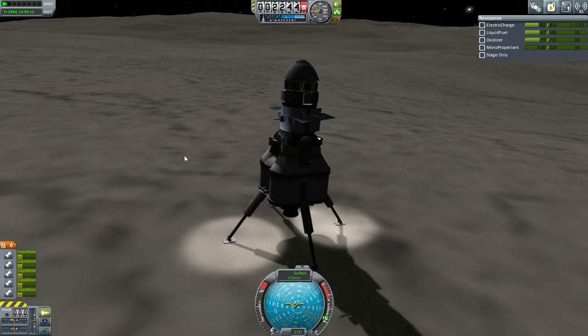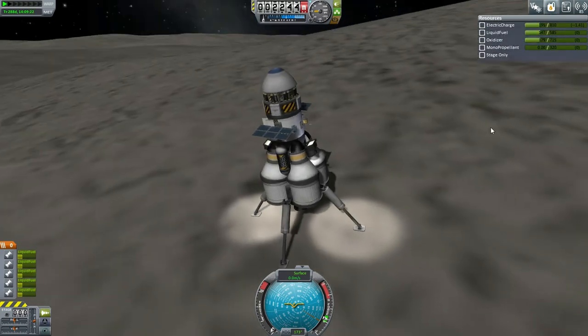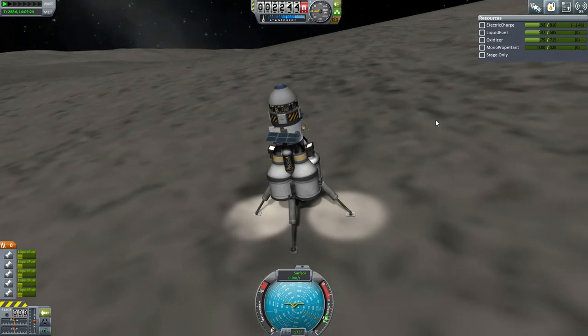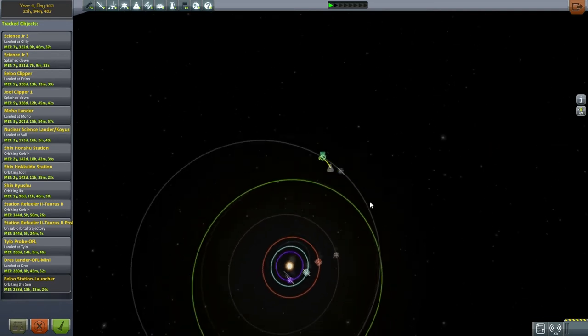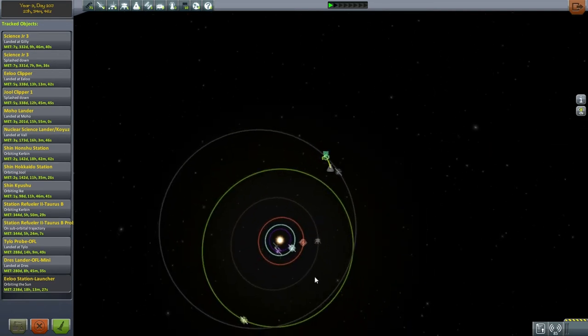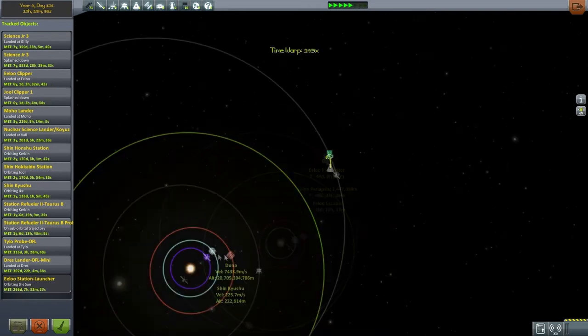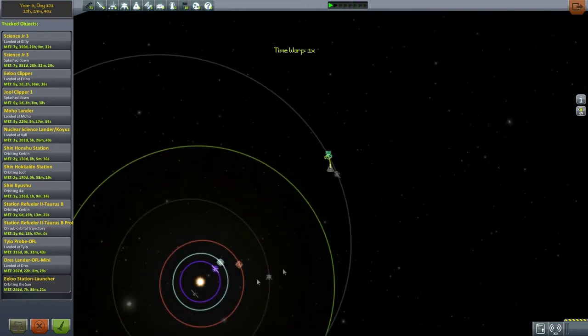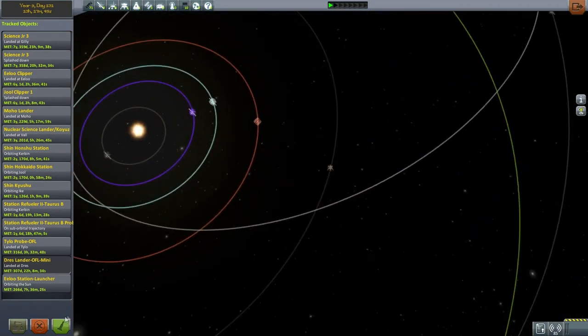Our Tylo lander is successful — we got much science and we have fulfilled the Explore Tylo contract. Now we probably need to take care of our Kerbal headed home from Drez. The Ilu encounter still has 57 days on it. I think Kerbin will pass Drez before then. We need a 30-degree angle between Kerbin and Drez — that's about 30. Let's go to Drez and at least get our Kerbal off the ground.